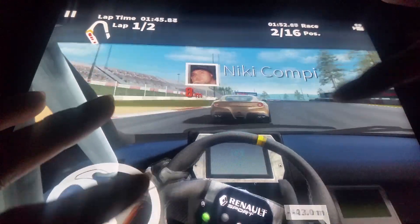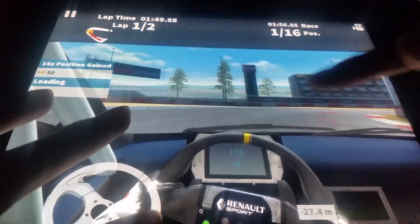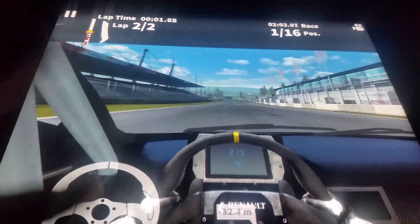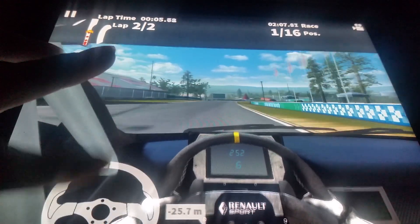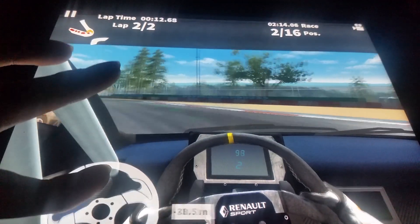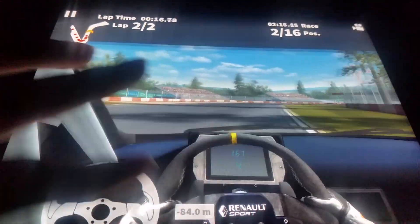The interior is pretty simple, actually, probably because it's a track car — it's this Renault Sport interior. In the central area, it kind of looks like a video game. It is like we're driving a video game car in a video game, if that makes sense. The interior is really, really simple, if we can call it that.